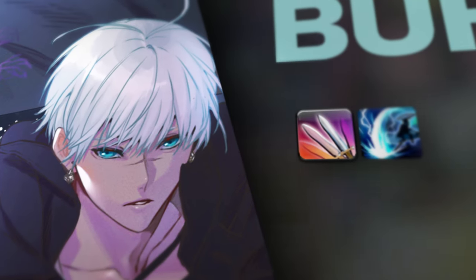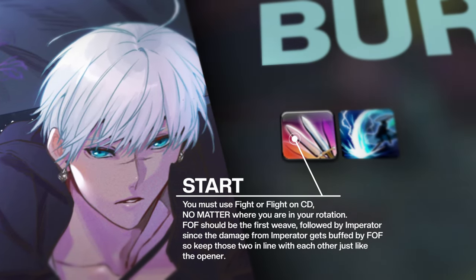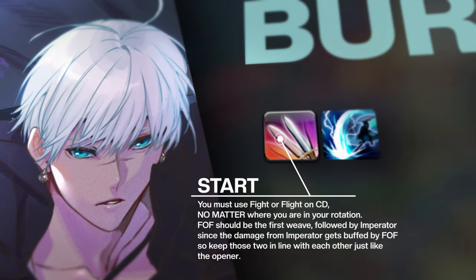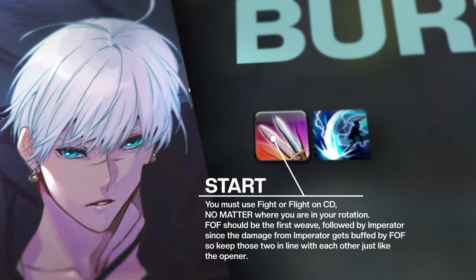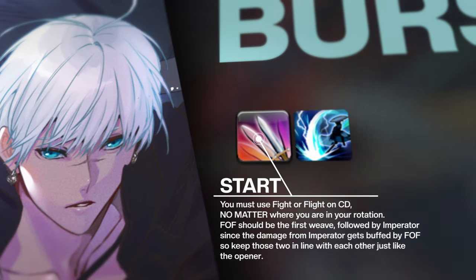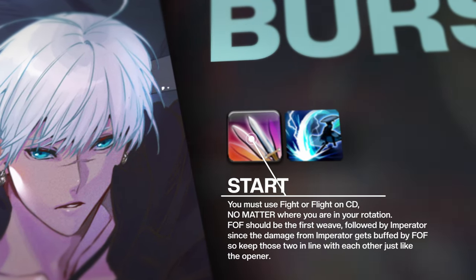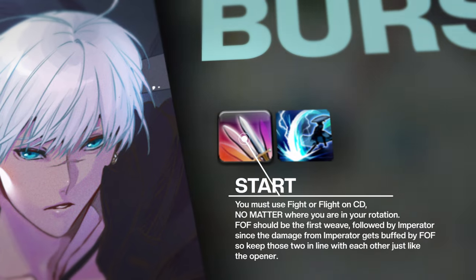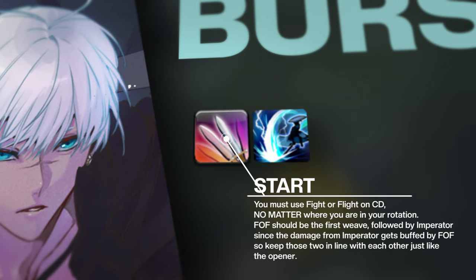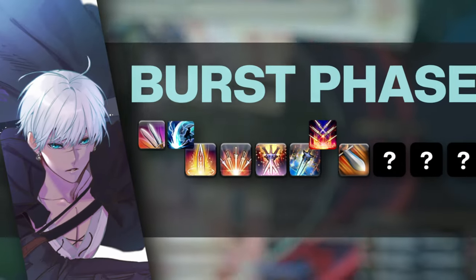The burst phase is your Fight or Flight window. You must use Fight or Flight on cooldown no matter where you are in your rotation. Once activated, it will signify the beginning of your burst phase. Fight or Flight should be the first weave, followed by Imperator, since the damage from Imperator gets buffed by Fight or Flight — so keep those two in line with each other, just like in the opener. If you cannot keep the two together because of fight timing, skill speed, or ping, ensure that Imperator is used after Fight or Flight.